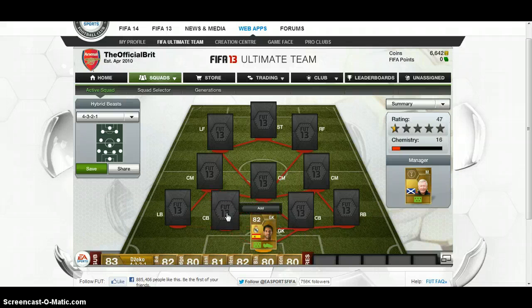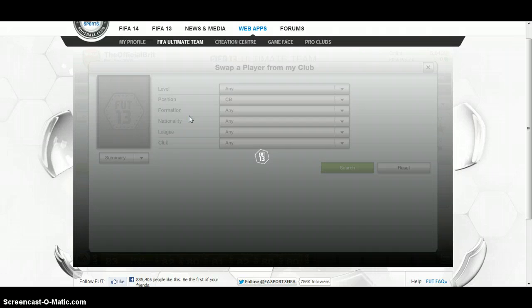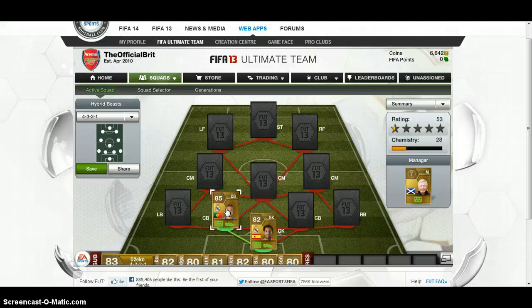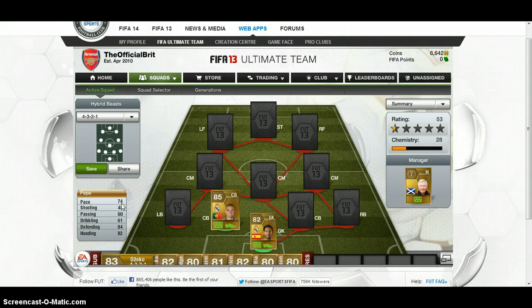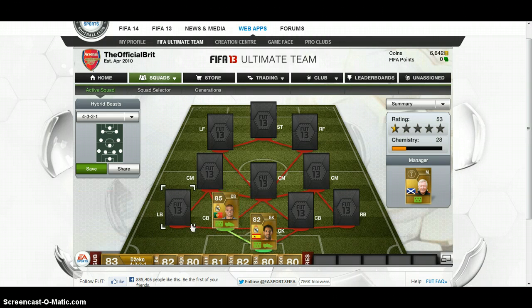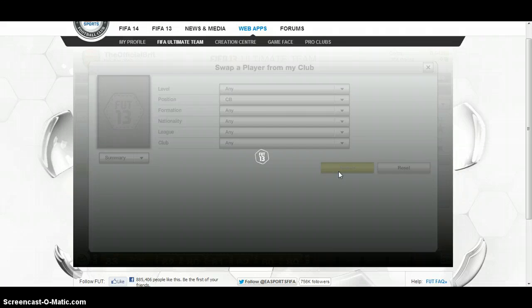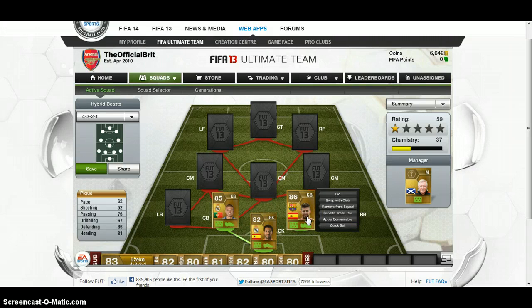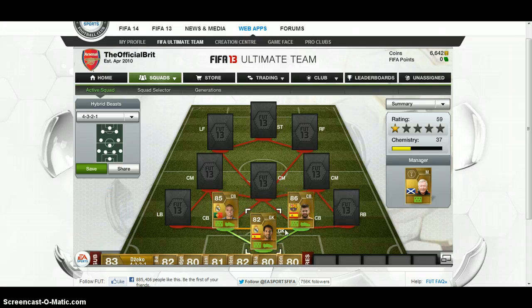Now let's move on to centre-backs. The first centre-back is Pepe — we've got some nice Real Madrid chemistry here. 74 pace for a centre-back is really good, 84 defending, 82 heading — this guy can probably keep up with some decently paced guys. And the next one is Pique — not the best speed, but nice defending and heading. We've got really nice Liga BBVA chemistry here.